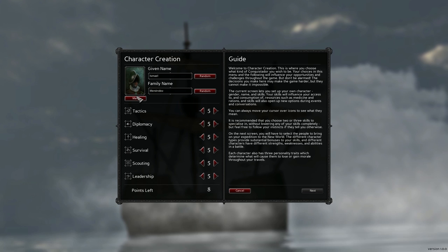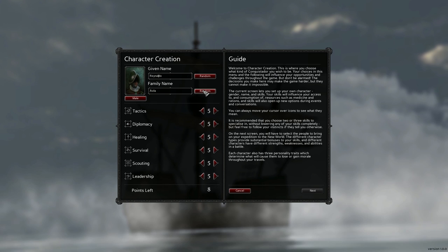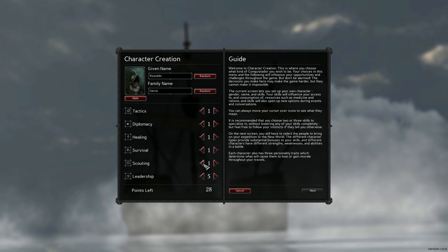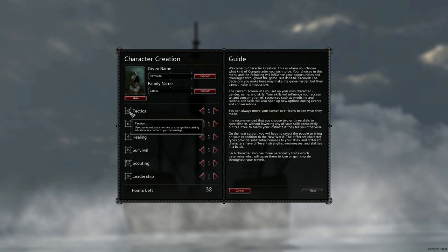Okay, you get to make your character - that's actually quite cool. We're gonna play as Ronaldo Garcia. Sounds like a fine name. You get to take points and put points into stuff. There's a little description for each skill, so let's start with the basic stuff.